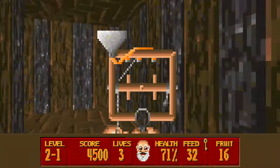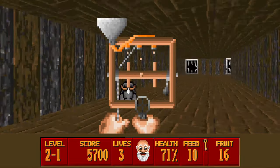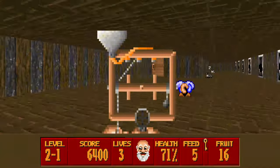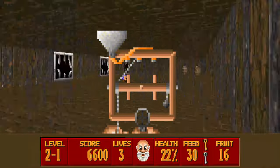Watch out down the end — it gets a bit rough. Here we go. Don't underestimate these things. Lovely. Running out — got to be careful, only five left. Here's the silver key. Let's move.